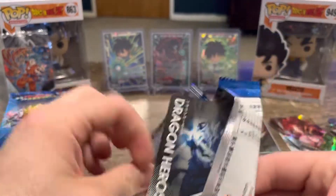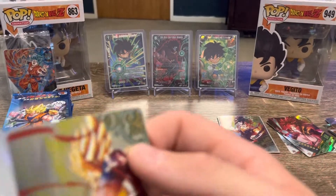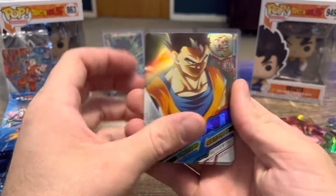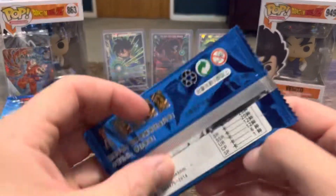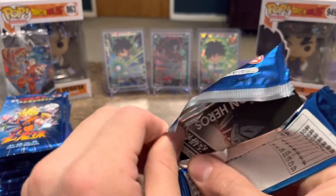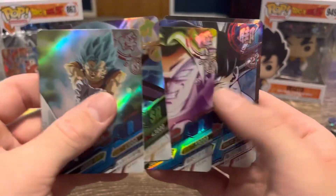I've got no idea what the hit ratio or the pull rate is for this. That's nice - Final Flash Vegeta, must be when he was fighting Cell in the Cell Saga. Gohan again, another Sal, another Goku, another Goku, and Frieza on Planet Namek. Is everyone all excited and ready for the new Dragon Ball Z movie? Oh yeah boy, that's Broly, and then two more Gokus.